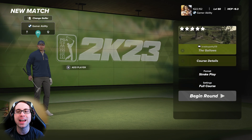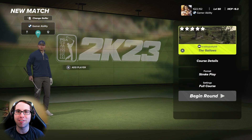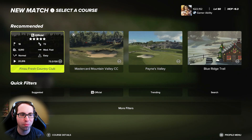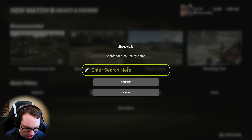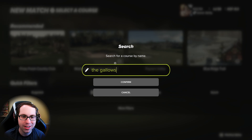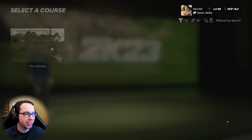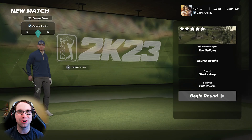This course is actually based in Salem, Massachusetts. If you're trying to find it in game, it's easy — go to a local or private match, click on the course search, go to the search tab on the right side of the screen, type in 'The Gallows,' and it should pop right up. It's the only course on there, so it's really easy to find.